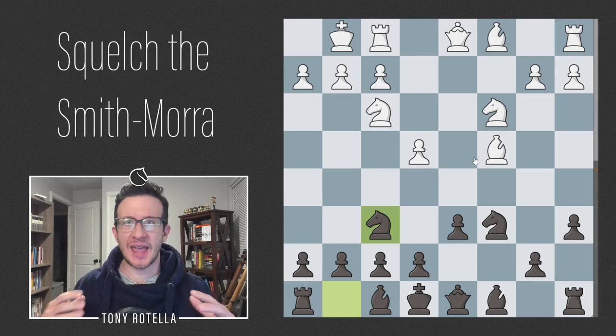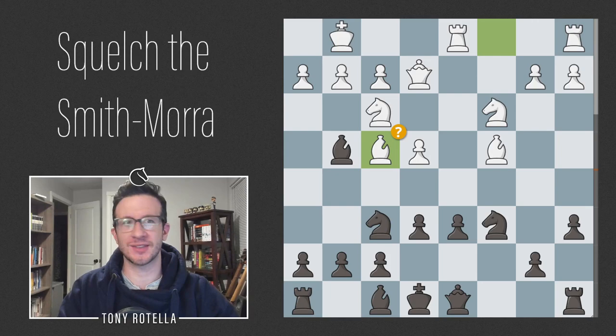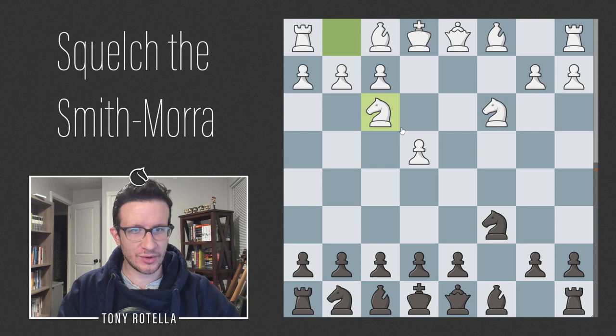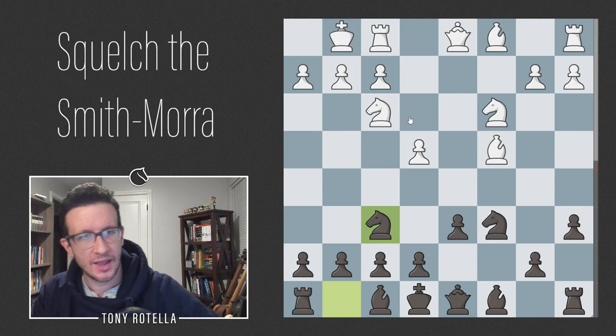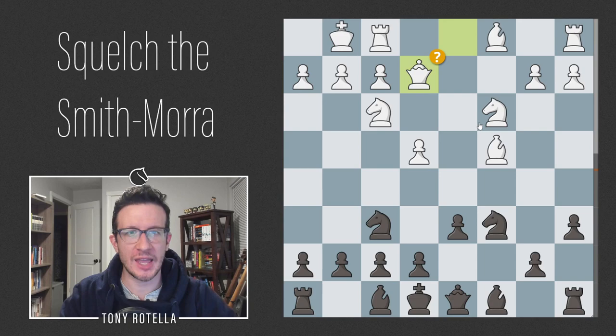If you simply don't take and go e6, I think black is better. But generally white castles, and we follow up with the intended Nf6. We've reached the main tabia of the Taylor System. White has quite a few moves here — let me reset the position: e4 c5 cd c3 d takes c3 Nxc3 Nc6 Nf3 d6 Bc4 a6 castles Nf6. Let me check the Lichess database really quick.